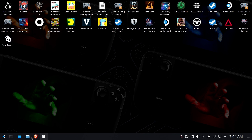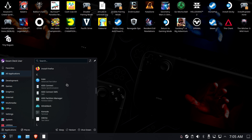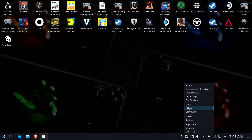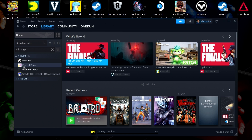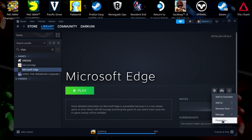We're done with the scary part. We should now have Microsoft Edge installed. If we look under all applications, we have Microsoft Edge — we're going to right-click that and add to Steam. This will take a moment, and we're done. Let's go ahead and open up Steam, go to Library, and find Microsoft Edge.